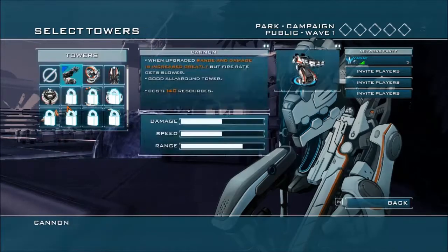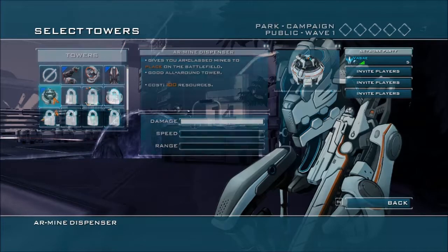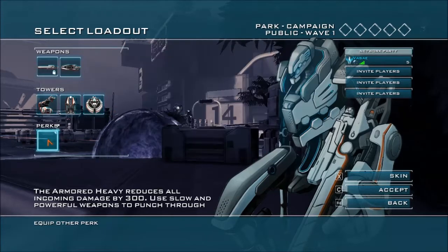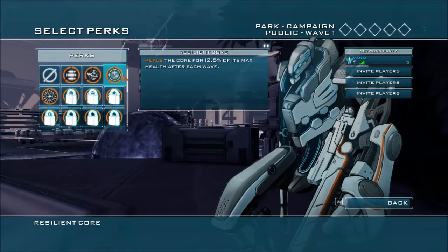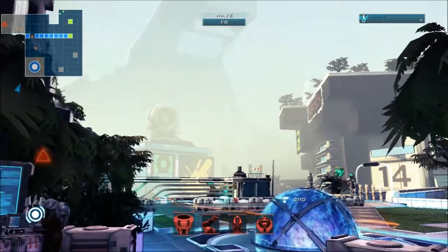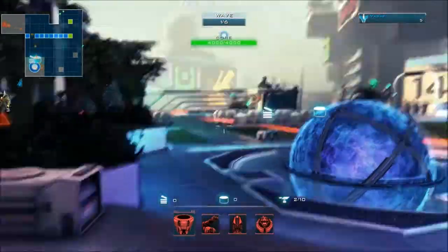We can choose our towers — I'm going with a gatling tower, a lightning tower which is kind of AoE, and the area mine. We unlock more tower slots and more towers by rank. I'm rank five so I have three towers, but I've unlocked like five. We also unlock perks by rank — I'm going with hollow point rounds, which is basically a critical attack.